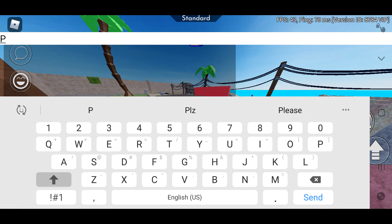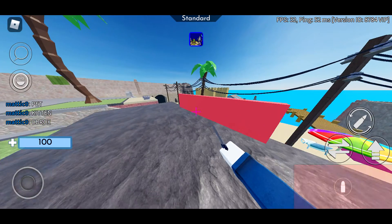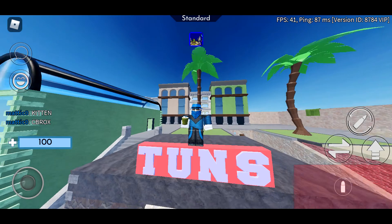If you want some extra codes, here they are: 'pet', 'kitten', and 'ccbrox'. Those will actually get you two things, so if you want the skin, go ahead and use those.